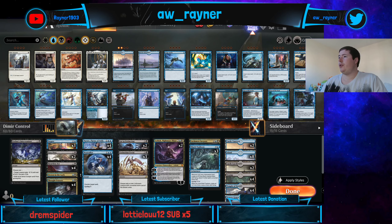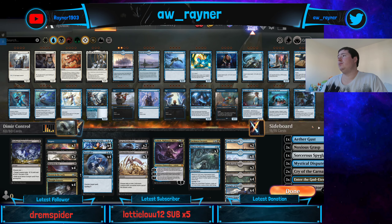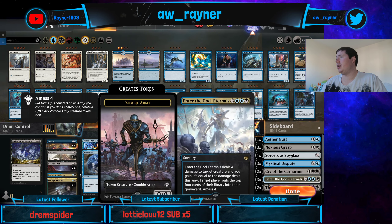The last deck for this morning's stream is going to be Dimir Control. We've got a standard control shell with extinction events, a new card, neutralizers, easy prey, heartless acts, and some Shark Typhoons. Essentially just a big control deck. It'll be interesting to see how this holds up against the metagame.